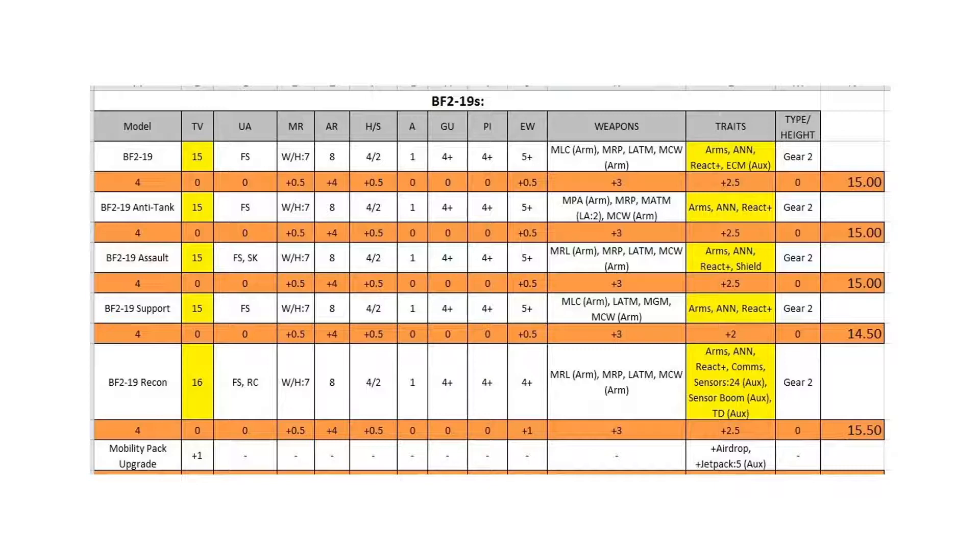There is no command version of the F219, but there is a recon version and an ECM version. All of the variants come with a medium rocket pack and a medium combat weapon, and usually some form of anti-tank missile. They have the Arms, ANN, and React Plus traits. ANN lets you pick a single characteristic and increase it by one at the start of your activation. If you want gunnery three-up, you can have gunnery three-up. If you want piloting three-up, you can do that. So while the defensive stats aren't great, the actual gunnery, piloting, and EW are much better than you'd think.